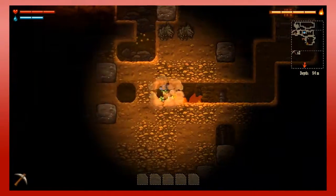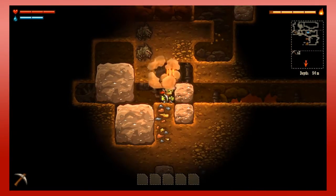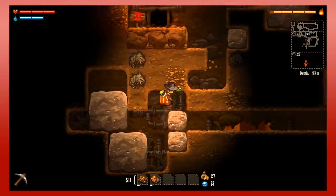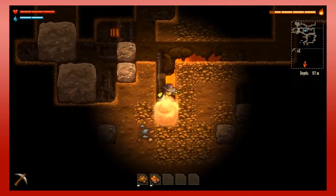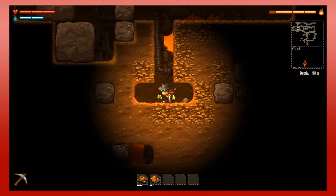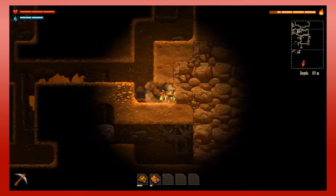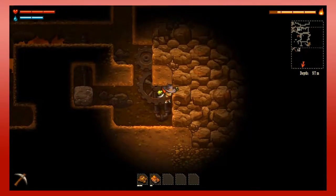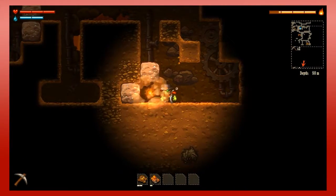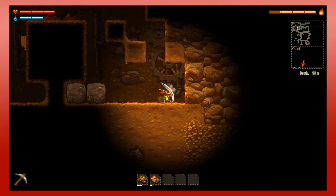I'm just going to dig straight through this way. That could have been disastrous. These big rocks will do the same thing the little rocks do, if you didn't assume that. Oh god, and look — it's one of those weird rhino turtle guys. I don't know what they are exactly. I'm pretty sure the enemies do have actual names. I thought I had trapped myself down here, but it was fixable — I made my way out.